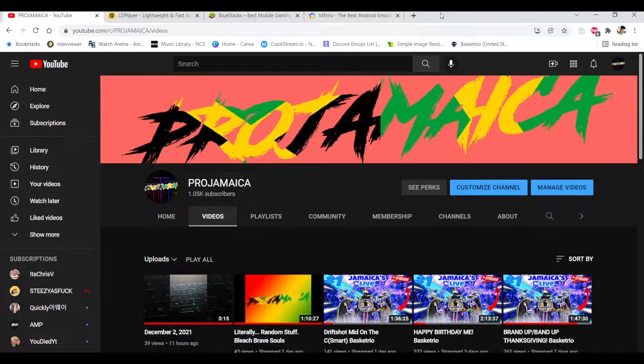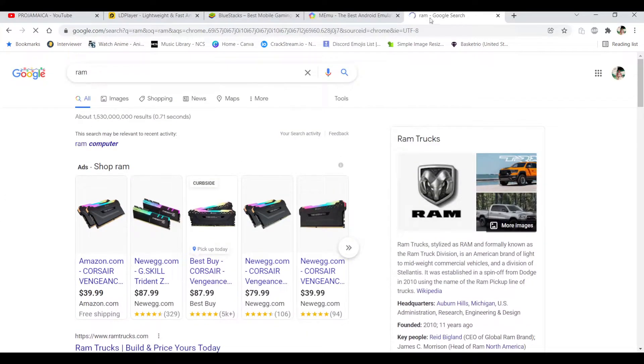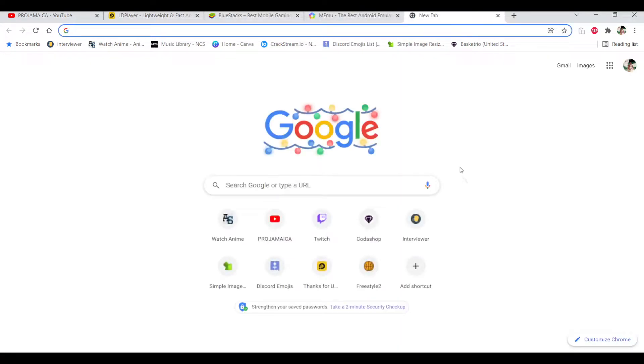The next step is making sure you have enough RAM. Even though Basketrio says you need at least 4GB of RAM, I recommend at least double to triple to quadruple the requirement, because it's not just the game running — you're running on an emulator, and the PC is processing the emulator as well, taking up resources to make sure everything runs smoothly.